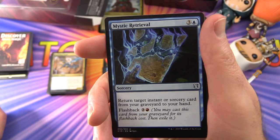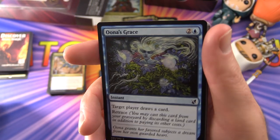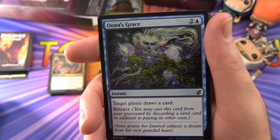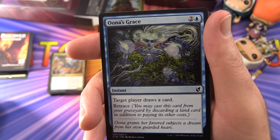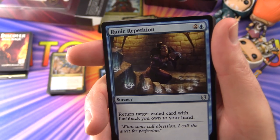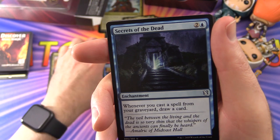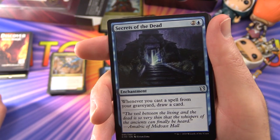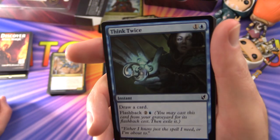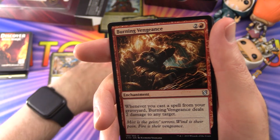Une's Grace lets target player draw a card and has Retrace — cast it from your graveyard by discarding a land card in addition to its other costs, with some nice artwork. Runic Repetition returns target exiled card with flashback you own to your hand. Secrets of the Dead is an enchantment: whenever you cast a spell from your graveyard, draw a card. Think Twice draws a card and has flashback for two and a blue — so we're getting a lot of card draw and a lot of bringing things back from the graveyard.